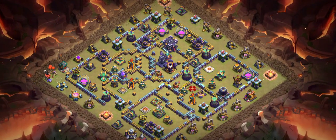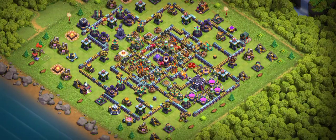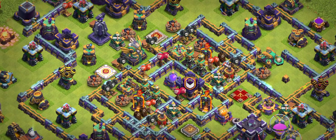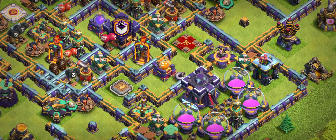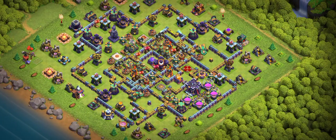Number five is a ring type base. Look at the design and think about the heroes placement — two heroes here stopping everything from this side, holding the troops. There's also a spell tower and single scattershot, and the clan castle. If troops come from this side, they have to face the CC, single scattershot, and multiple scattershot. This is another strong base.